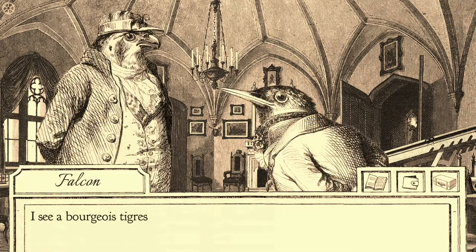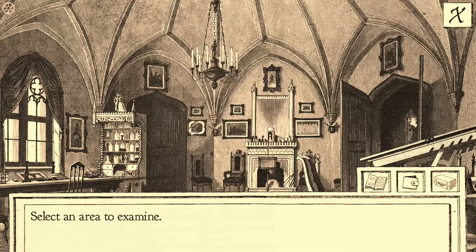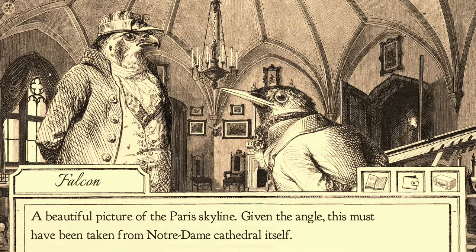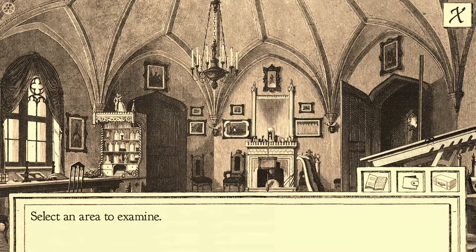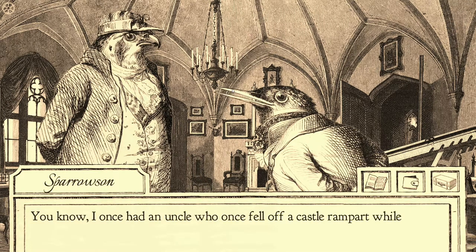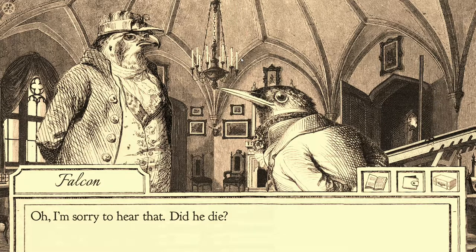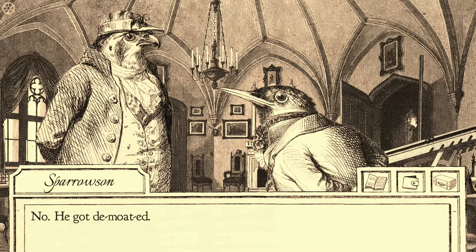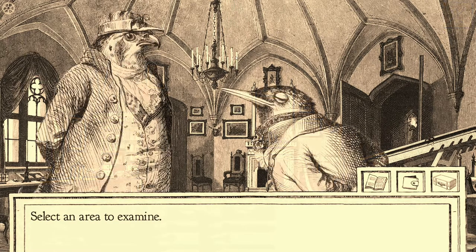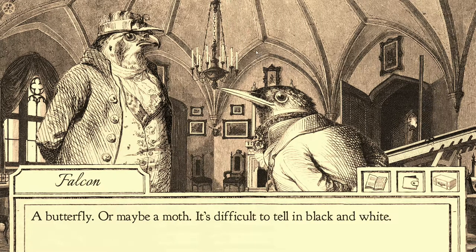I want to find that bug in a box. I see a bourgeoisie tigress in profile. A beautiful picture of the Periscola — given the angle, this must have been taken from Notre Dame Cathedral itself. This is a photograph of a castle somewhere in the countryside. I once had an uncle who fell off a castle rampart while on guard duty. Did he die? He was a bird and could fly — no, he got demoted. Spare me your puns. A butterfly — or maybe it's a moth. It's hard to tell in black and white.